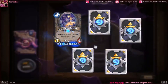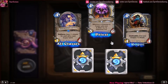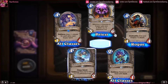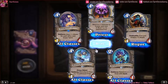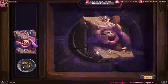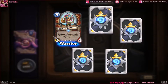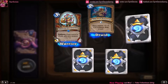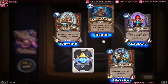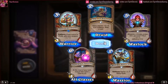Our rare is another Midnight Drake, Hooded Acolyte, South Sea Squid Face, Murloc Tidehunter, and C'Thun's Chosen. Our rare is a Bloodsail Cultist and a Mark of Y'Shaarj, Usher of Souls, N'Zoth's First Mate — I think I've seen that one — and then Runic Egg.